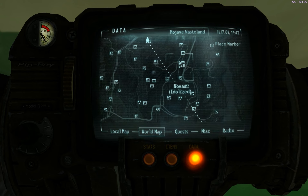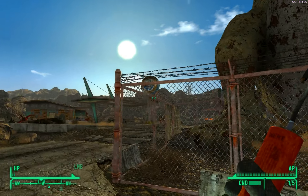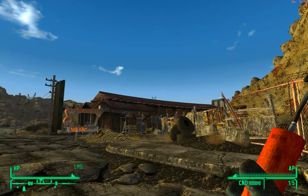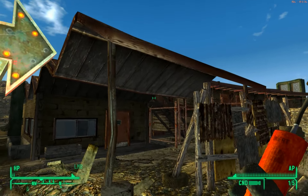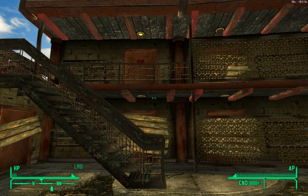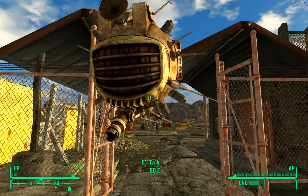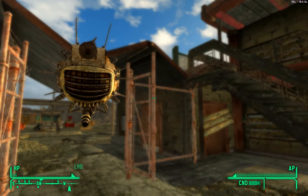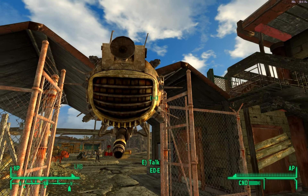We're gonna head up to Novak — and we are in Novak. I'm going to head into my room and grab stuff out of my safe so I can restock. I'm almost dead so I might as well sleep while I'm at it. I did some inventory management, sold some things to Cliff Briscoe, went to Old Lady Gibson and repaired one thing, then used my weapon repair kits to repair some more. I'm in bad shape and I wanted to make a Sierra Madre Martini with the cloud residue I got from the last episode.